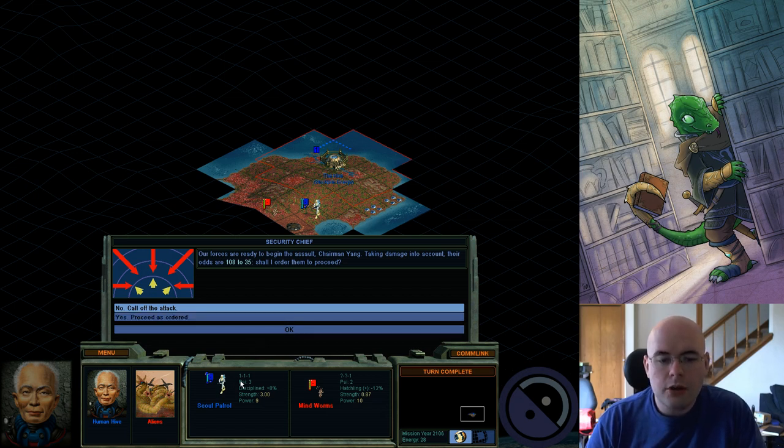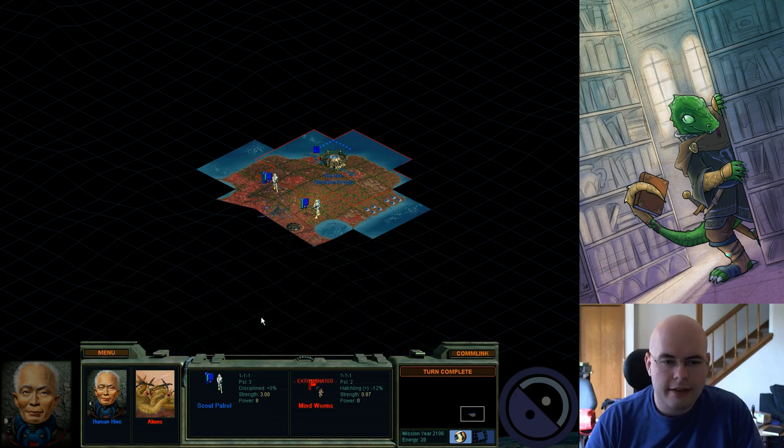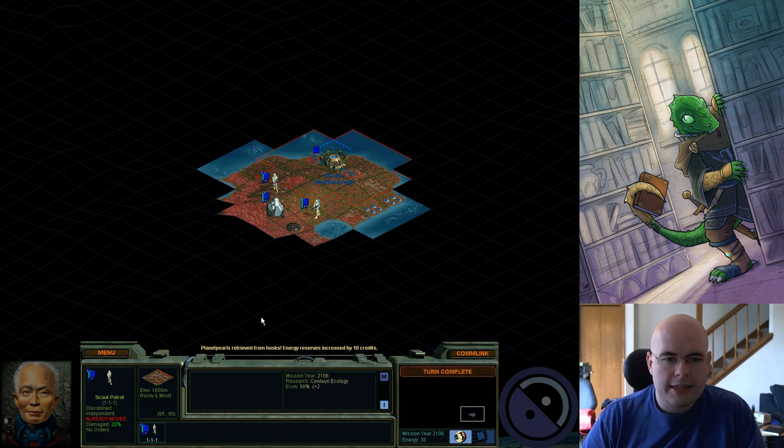I'm the one attacking. When you attack with Psy on land, you have a Psy base rating of three versus a two from your opponent. The only other things that affect Psy are your planet rating when fighting native lifeforms, or your morale. I'm going to go ahead and attack it. I killed it.